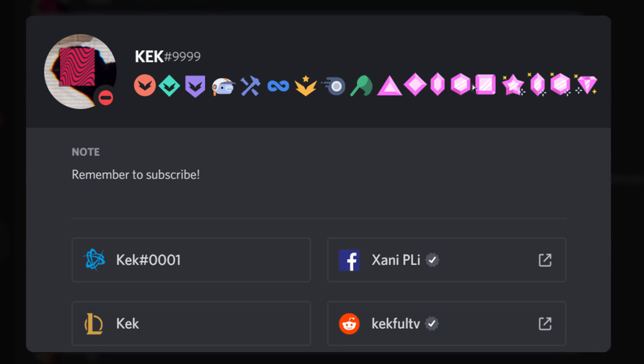All of these next badges are Nitro Boosting badges. If you subscribe to Nitro — not Nitro Classic — you will have a boost to use on a Discord server. You can level up the server's boosts and you will be given a badge on your profile to show how long you have been boosting.